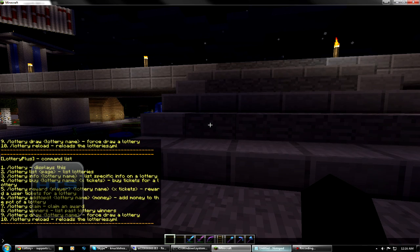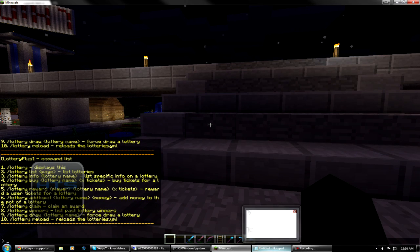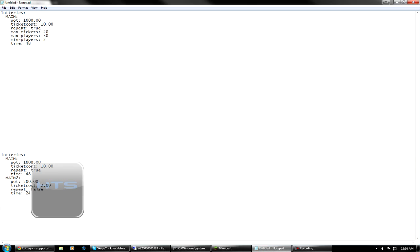Let's go ahead and get started. To make a lottery, you're going to have to open up the config.yml file for Lottery Plus. Here's an example of some of the syntax you'll be using to create lotteries. The first one is only if you want one lottery. As you can see: lotteries, colon, and then the name of the lottery, which is 'main' currently. You have your pot, your ticket cost, whether you want to repeat, if you want to keep running every 48 hours — as indicated by the time node. A minimum amount of players to run the lottery, and a maximum amount of players. You can also limit the number of tickets that are put out there.